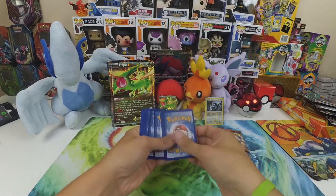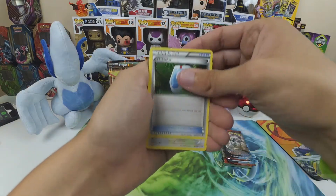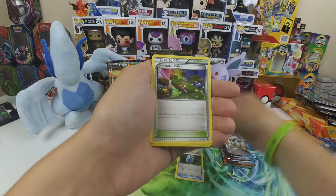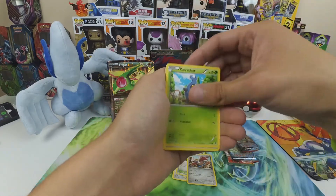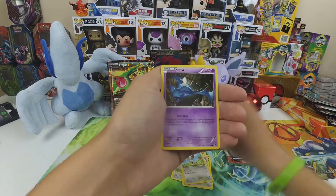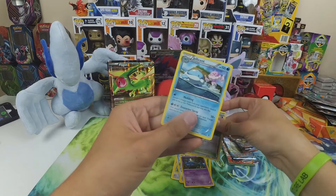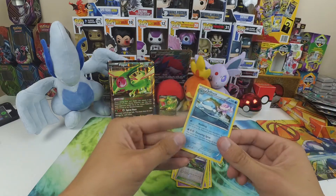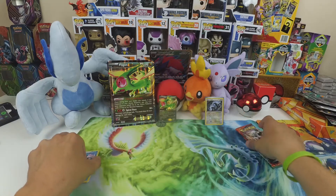Alright there is the code card. Three to the front — we get a VS Seeker, a Girafarig, a Dimension Valley, Skarmory, Karrablast, Fletchling, Bunnelby, Zubat, Dimension Valley reverse, and Jellicent regular rare.